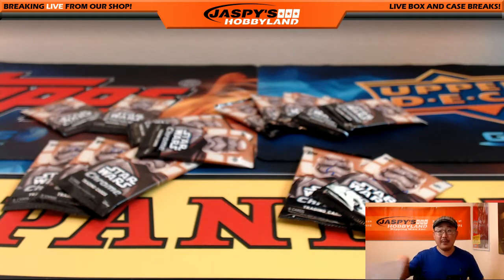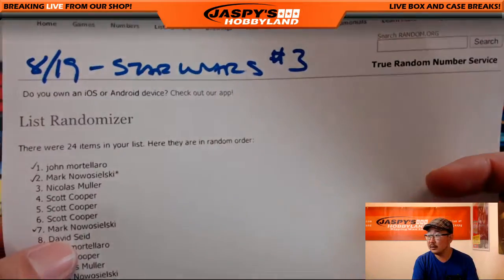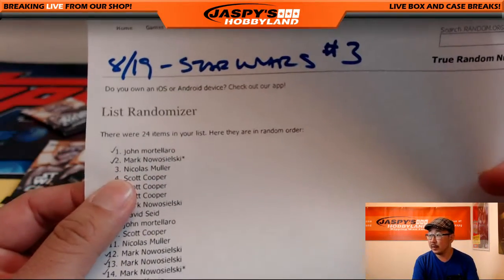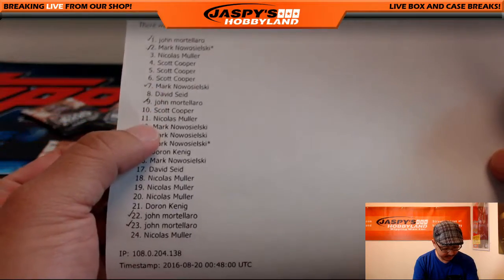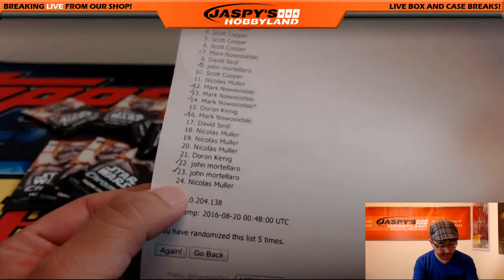All right, next up is Nicholas. Nicholas, you have packs 3, 11, 18, 19, 20, and 24.